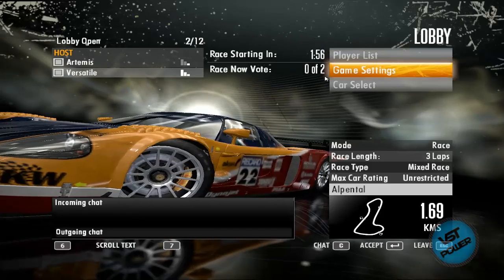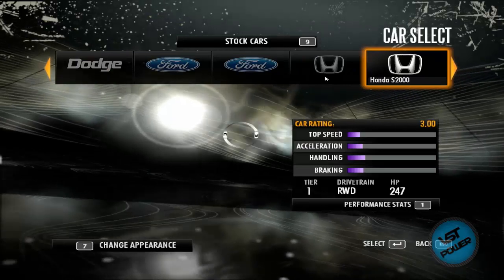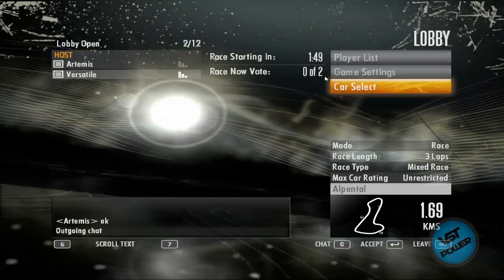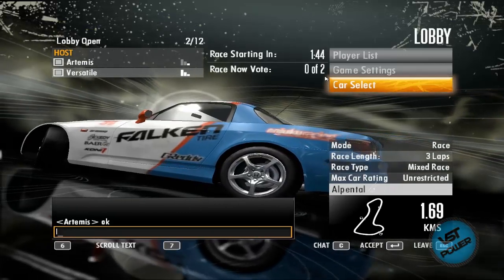Car select — let's go ahead and pick a car. I'll just pick a random one, which is fine. And then we should be good to go. If you want to chat, type the letter C and say, let's do this.